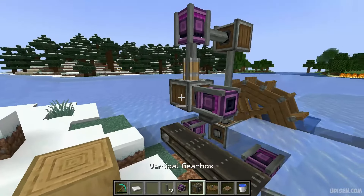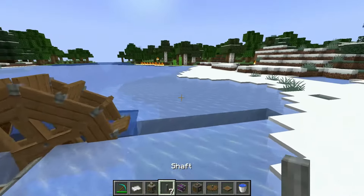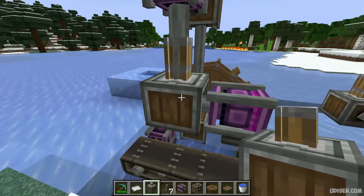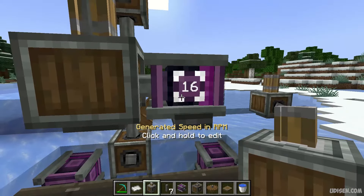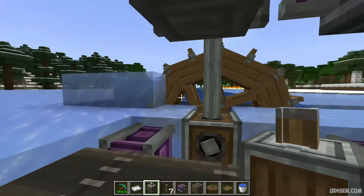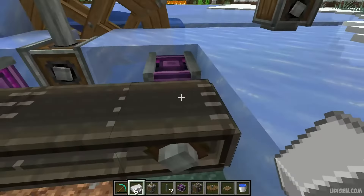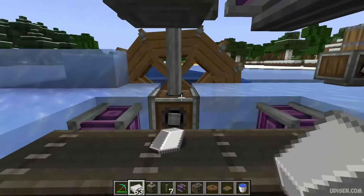The mechanical press has a gear on the front. Connect the front to any source of power — for example, I use a creative gearbox, but you can use any type of water mill or something. After that, place a belt underneath. Use one piece of iron ingot, press the Q button to drop it here, and you'll see the animation.